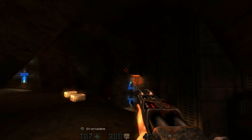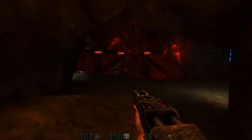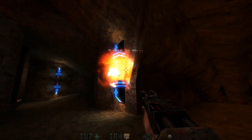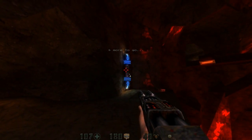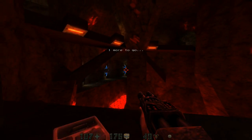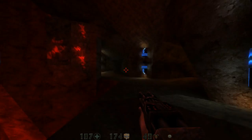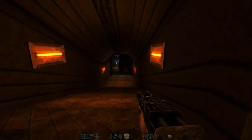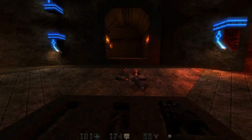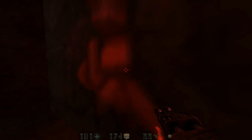ETF Rifle — whoa, what the fuck is this thing? This is a nail gun — a grade-A nail gun! Okay, we got a nail gun, awesome. I didn't know this weapon existed in the game.